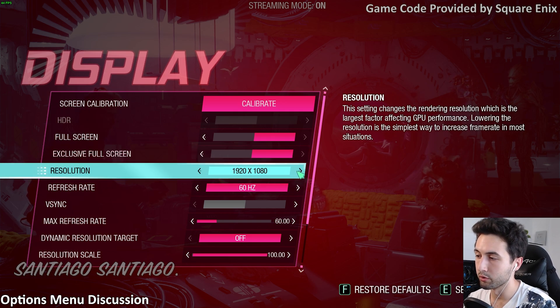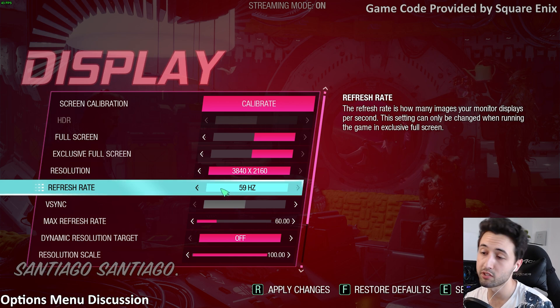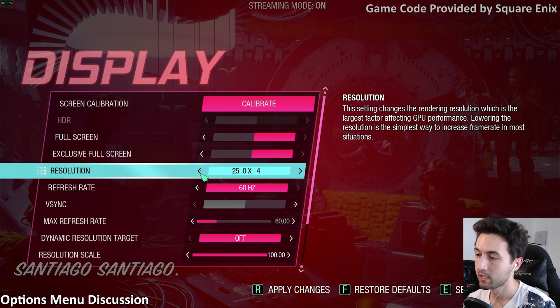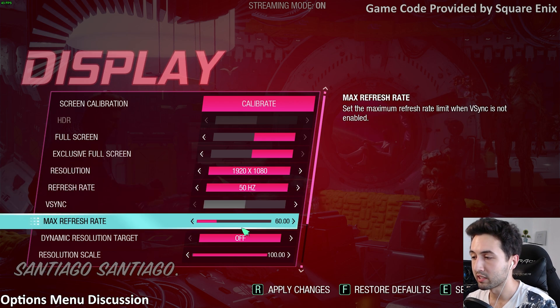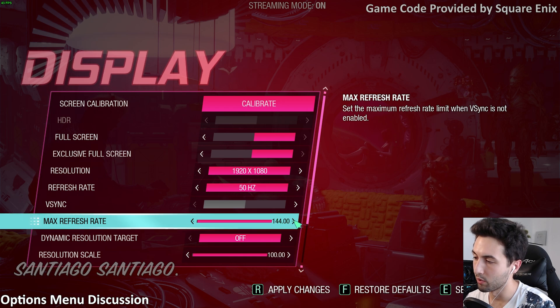There's a resolution option with all the usual resolutions, ultrawide support, 4K support, and you can select which refresh rate you're going to use. Custom resolutions appear to be showing up just fine. For maximum refresh rate, we've got 30 to 144, so if you have a high refresh rate display it should show up, up to 144Hz. You cannot go further — so 200 FPS users, sorry, the game caps at 144.